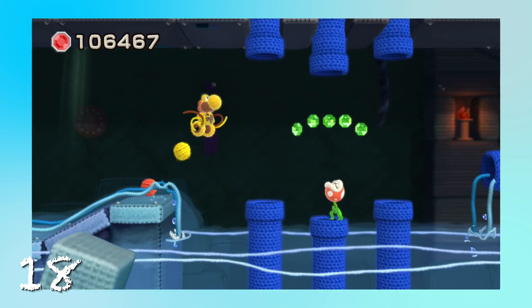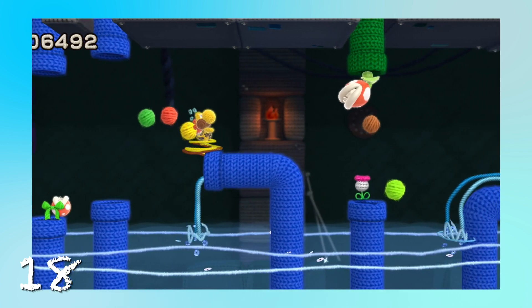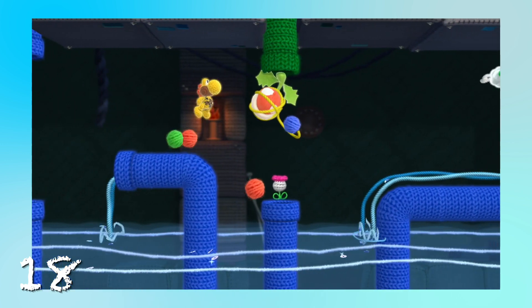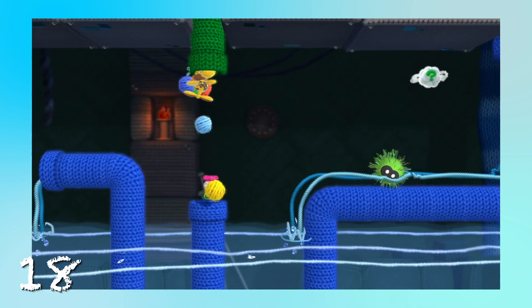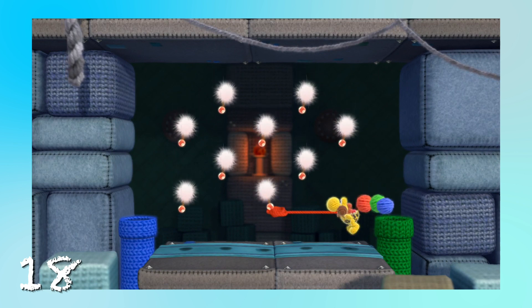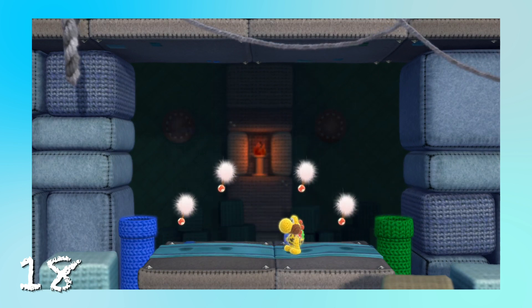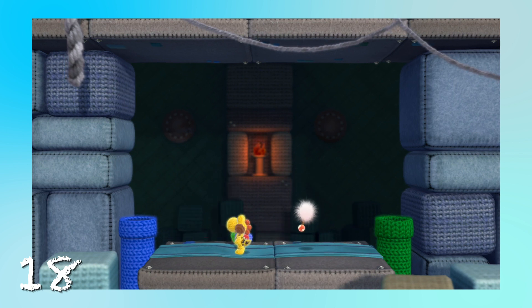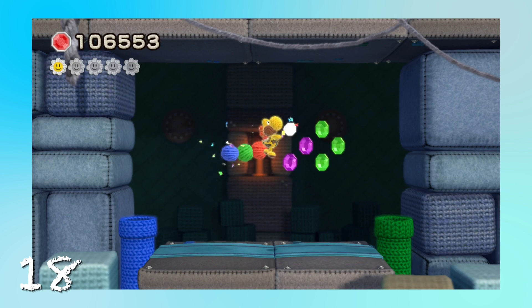These guys are interesting. He's like, my head's not on my body — you took my neck, you just ate my entire neck! Those look like dandelions, but they're nipper plants — those are just the buds. When they hit the ground, they become full nipper plants. But you don't want to do that; you want to grab the flower instead.